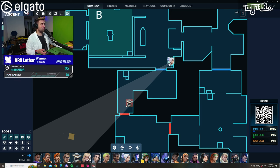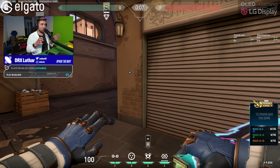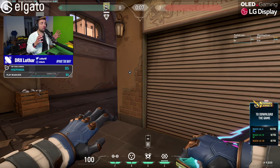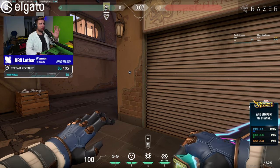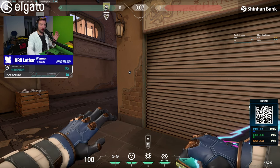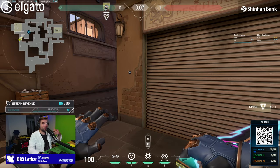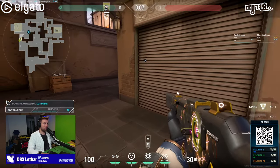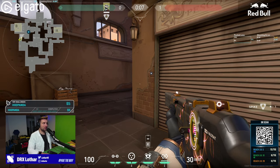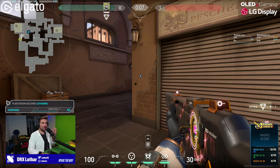In this case, we're going to be talking about Ascent on B main. Jet is going to be holding an angle and Cypher is going to peek into B main. So the two things you need to think about before you peek an angle is who has an advantage. There's a very easy way of understanding which player has an advantage by understanding who is closer to the cover — the first angle. Cypher coming from B main, his first obstacle is this wall. The player who is further away from the angle has an advantage inherently by seeing the opponent first.